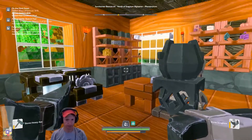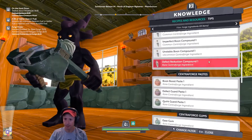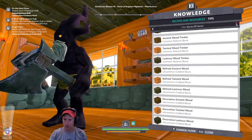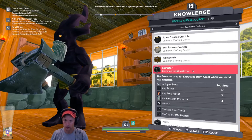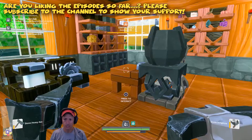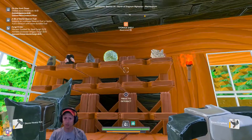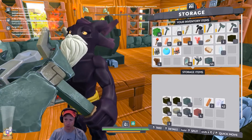Let's see what I need for the extractor machine. Let's search: resources, decorative, food, ingredients... we have extractor machine here. Tools, machines, weapons, equipment — okay under blocks/functional. Extractor: common crafting device, stones, any base, ancient tech remnant — three of them. How much do we have? Ten! We have enough. We need stones and we have those.